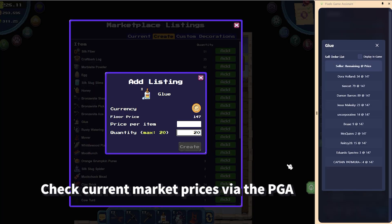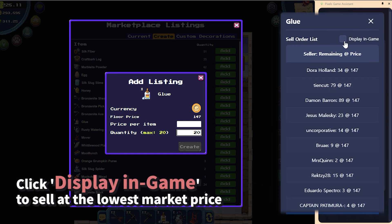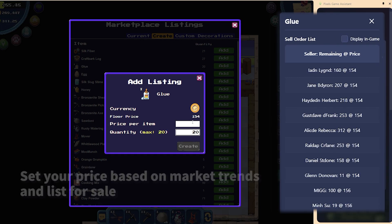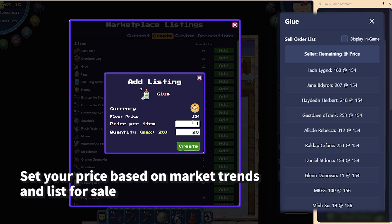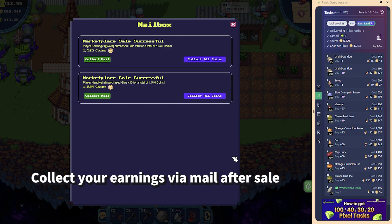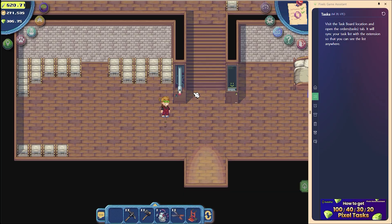After crafting your items, head to the Bucks Gallery marketplace to sell them. If you want to sell your item at the current market price, click 'Display In-Game' to automatically input the lowest price available in the market. Set your desired price based on market trends, list your item for sale, and once sold, confirm your earnings via mail.